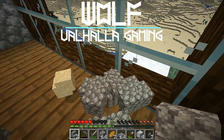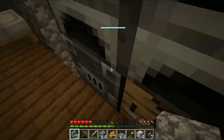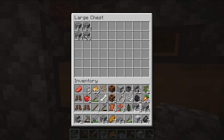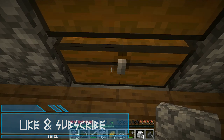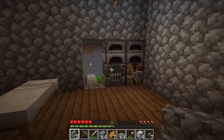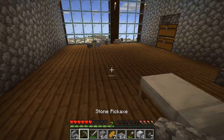Hey guys, it's Wolf with Valhalla Gaming and we're back in Minecraft. I've done a little bit of work to the house. I've got a lot of cobblestone laying around, some dirt and other unnecessary things. We'll put our other stuff down here - got a couple composters, I'm not really sure what to do with those, some cauldrons, oak saplings, things like that. We have our farm going back here.